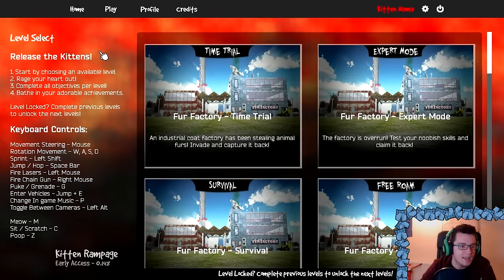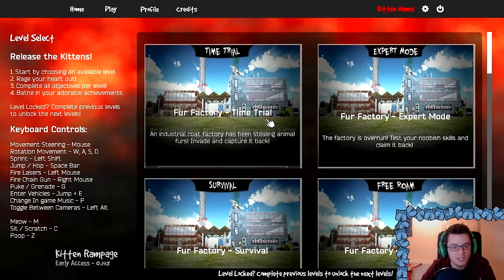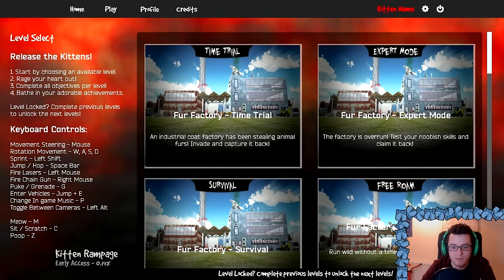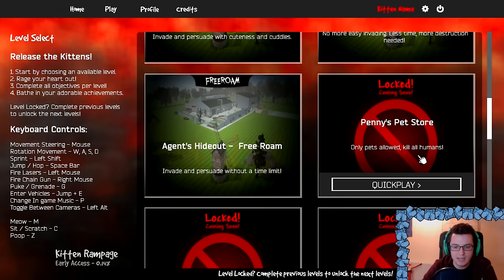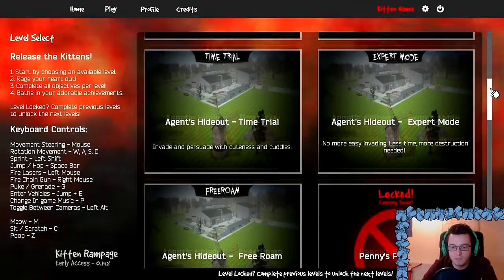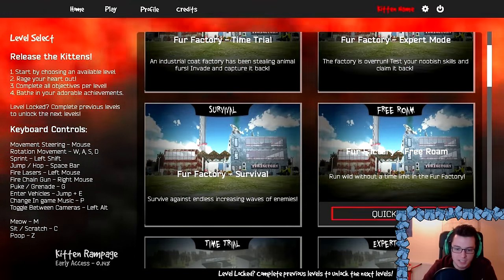It looks amazing. Level select — release the kitten. Start by choosing an available level. Raise your heart out. So we can go for the Fun Factories, time trial, expert mode, survival, or free roam. Let's go with free roam. We've got some things that are locked as well — Only Pets Allowed, Kill All Humans. Locked. Coming soon. I assume that's not here and available. Agent's Hideout, Fur Factory. Let's just do it. Quick play.